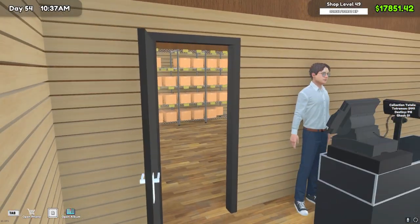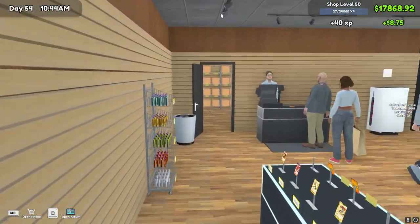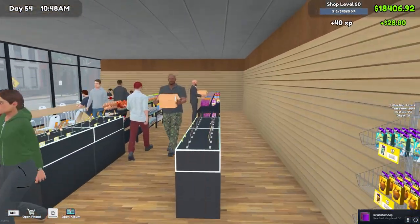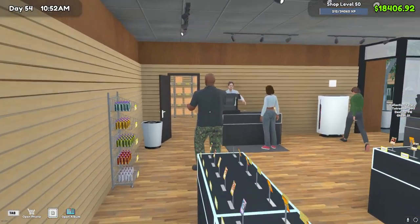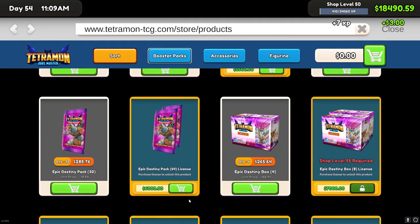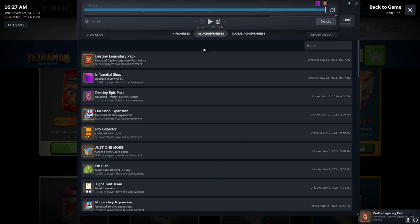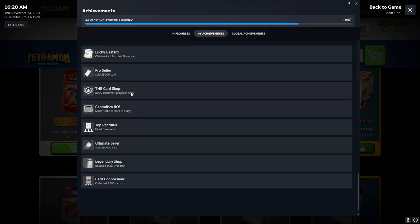It's been four days in game, like two in real life. We just hit shop level 50, so with that comes new stuff we can buy. Our current goals are: get 5,000 customers to play in the shop, hire eight workers - I don't know if we have the funds just yet - sell a $10,000 card, which I don't think we have anything close to that, reach shop level 100, and collect 2,500 cards.